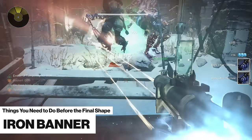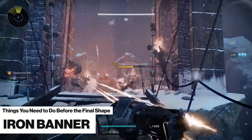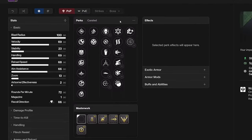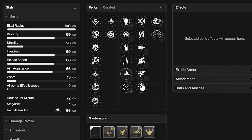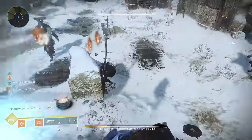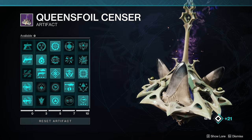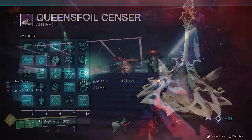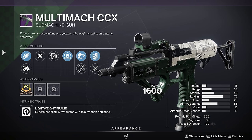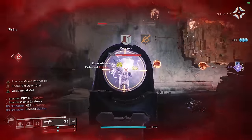Iron Banner is dropping the new Tusk of the Boar grenade launcher, and although it's not going away, I would still highly recommend getting it before Final Shape. It's the first-ever Strand Waveframe Grenade Launcher, and it comes with some absolutely incredible perks like Envious Assassin, Hatchling, Slideways, and Chain Reaction, making it an add-clear monster for PvE. Multimox ECX has also just returned in Iron Banner, so PvP players will want to get a good roll of that weapon too. Iron Banner will only be available one more time before Final Shape, so get in there when the mode is active.